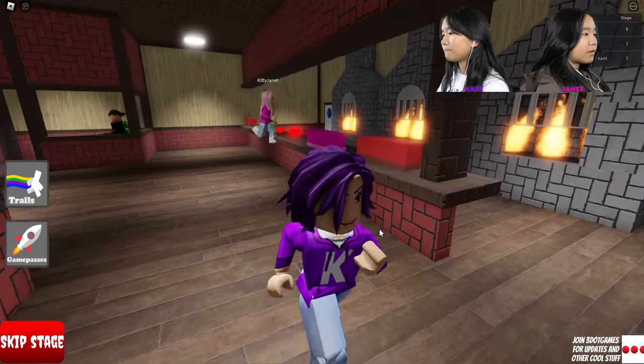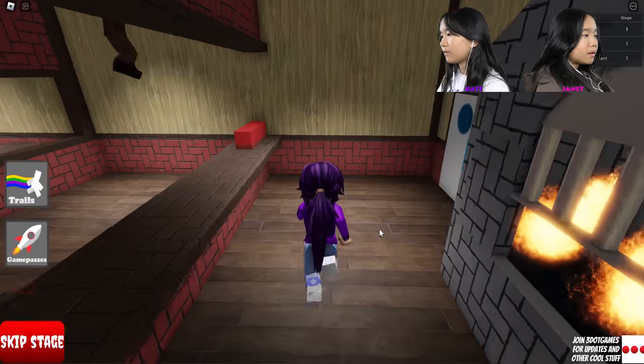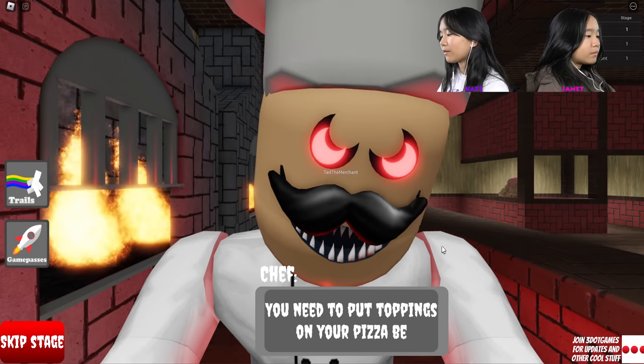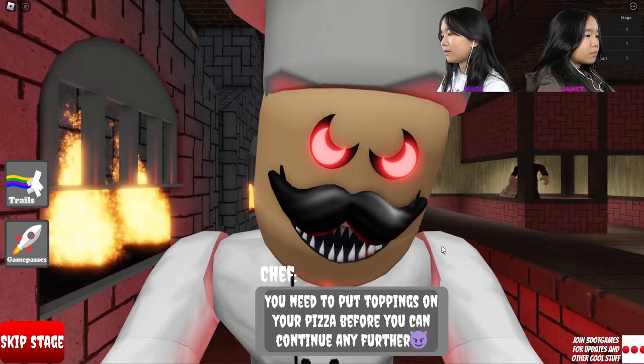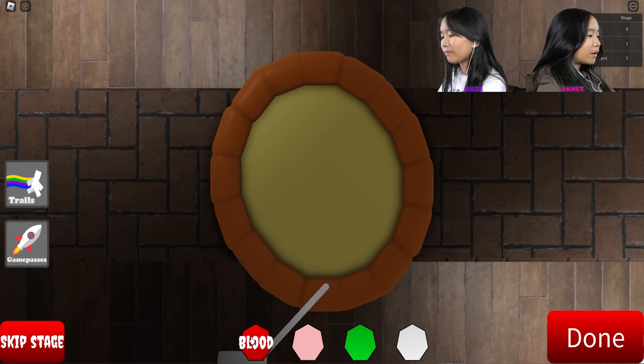Yeah, I think that might be a secret badge somewhere. Maybe, I don't know. Oh, you need to put toppings on your pizza before you can continue any farther. Oh my gosh, this is so cool! Let's see, I'm gonna put some blood, limbs, and boogers.